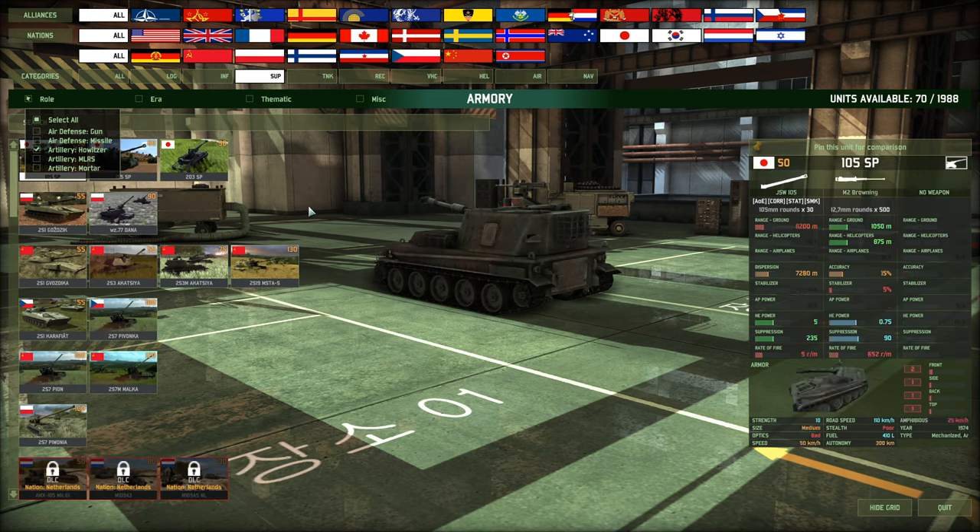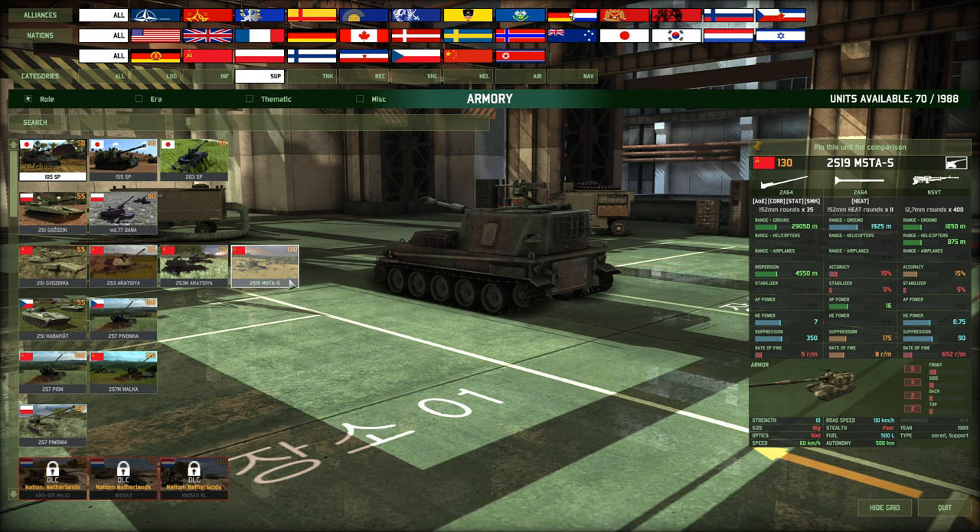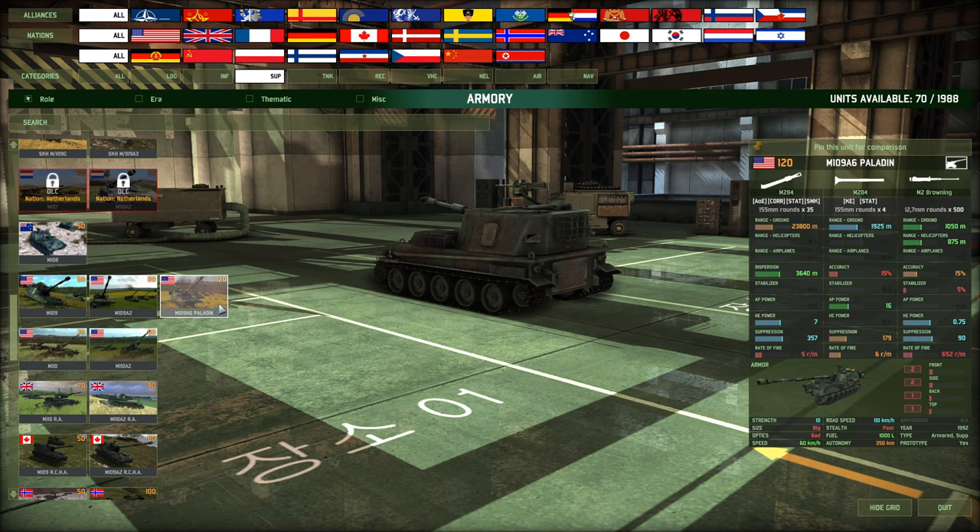The next set of units are your more standard howitzer or barrage artillery — there are two variants and they're separate. So there's barrage artillery and tube artillery; they are not the same and they're for two different things. Barrage artillery includes things like the MSTA-S or the American M-109A2 or M-109A6 Paladin. These have a range of approximately 11,000 to 42,000 meters. These aren't the best at sniping — they have a slightly bigger dispersion at longer ranges, meaning not every shot will hit. However, they are very good for counter-battery fire if you're wanting to take out enemy artillery as they're firing.